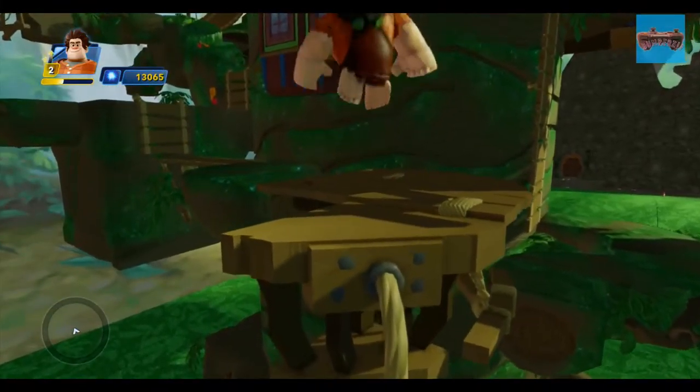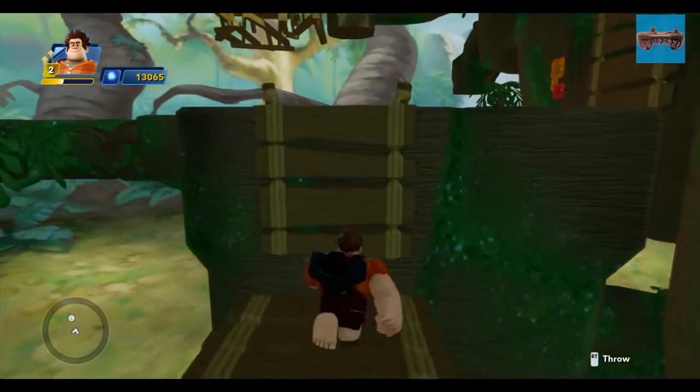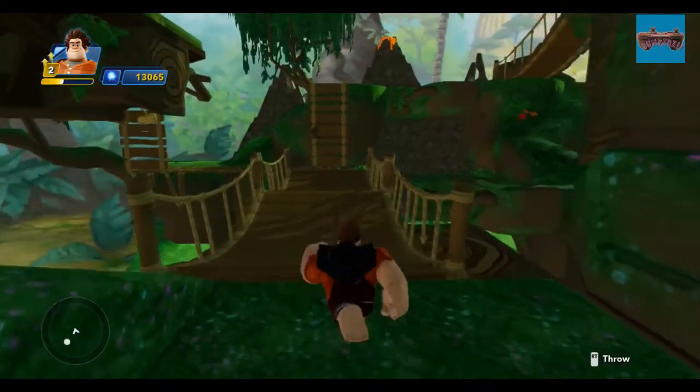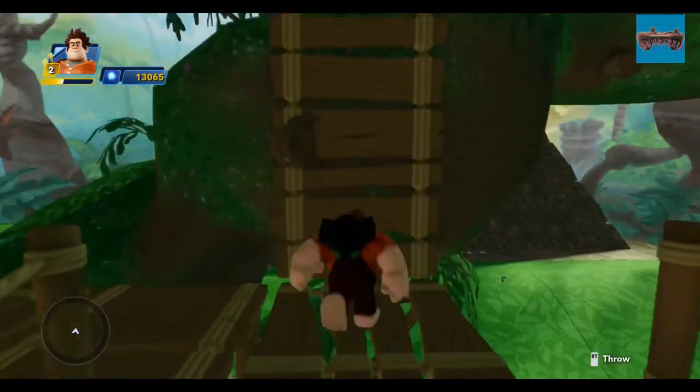I've deliberately picked a non-flyer for this episode in Rebel Ralph, although I do have the goblin glider on just in case. So just some rope bridges added here and some ladders.